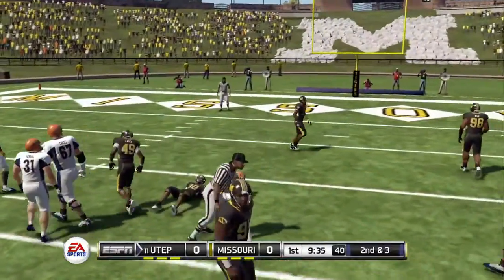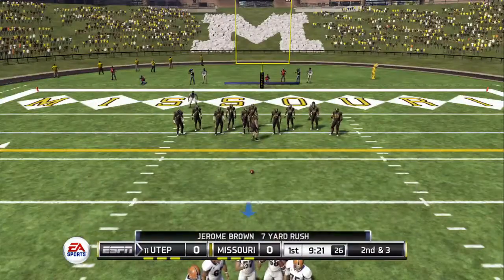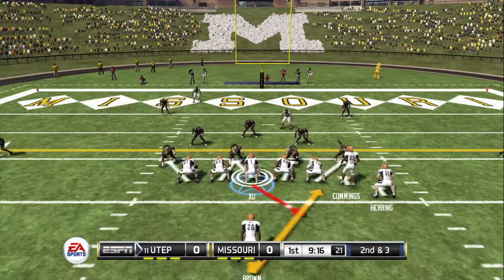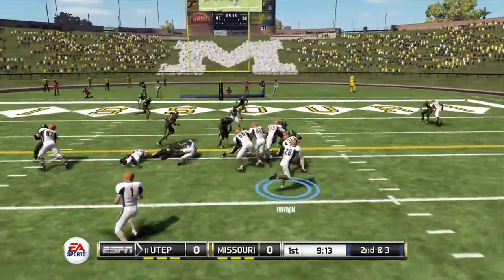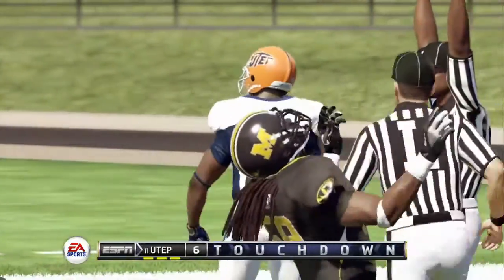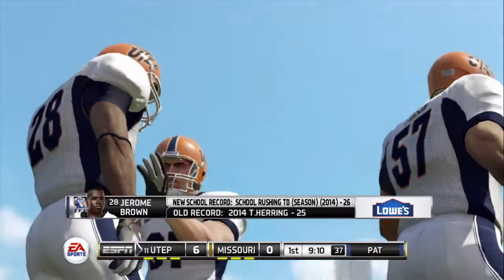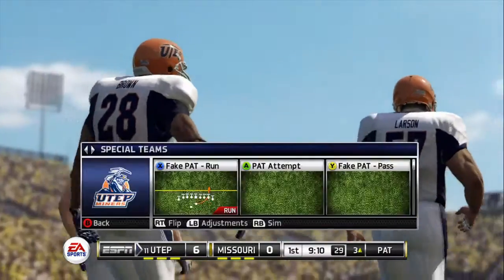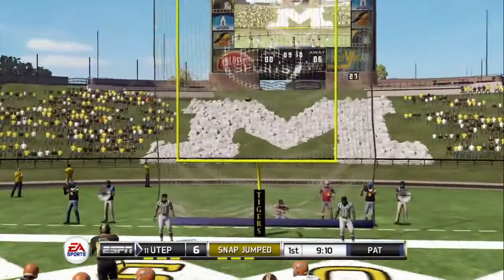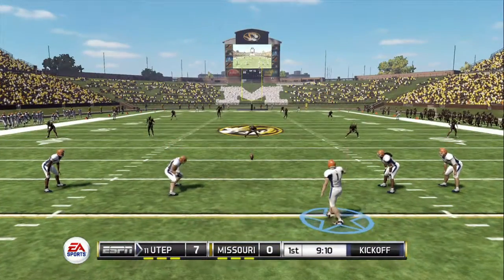Nice run there as they work the outside — Brown picks up about seven yards on the run. Second down and they're going to need about three yards to pick up the first down. Brown on the give — Touchdown UTEP! And he converts the extra point. So a nine-play, 100-yard drive results in a touchdown.